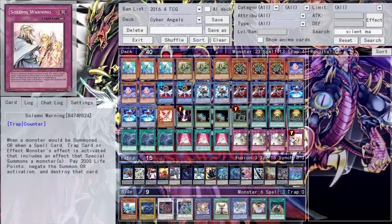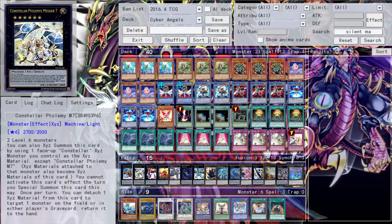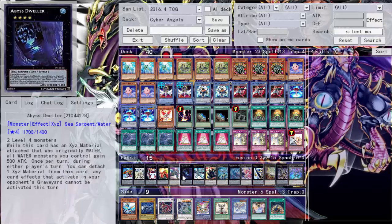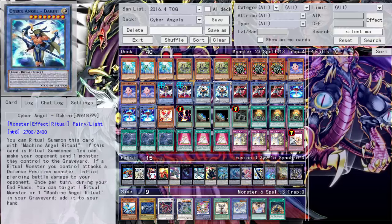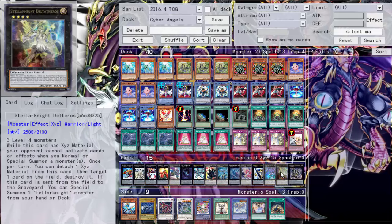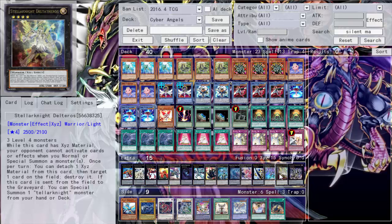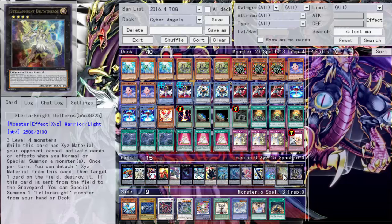We also run triple Charge of the Light Brigade. For the Extra Deck — Gaia since we have some Level 6s, Number 95, M7, Photon Strike Bounzer, Gauntlet Launcher, then Castel, Dweller, Emerald, Giant Hand, Utopia, Lightning, Utopia Diamond, Dire, and since we have a field spell, Heartland Draco just in case. Dark Rebellion is in there too. Since we're running the Star Seraph engine we need monsters requiring three Level 4 materials — Delteros, so when you summon it your opponent can't respond to effects, and you can use the Stick to pop a card. Ouroboros is also included in case you don't need Delteros.